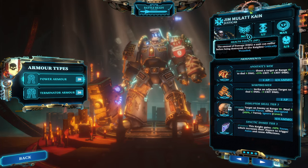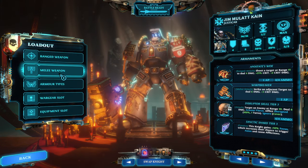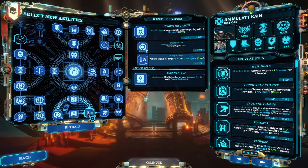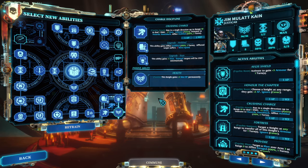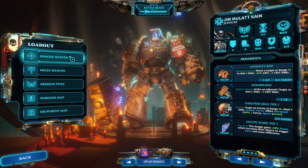If he transfers willpower with Honor the Chapter — which, when overcharged, gives one willpower for four willpower on top of the three AP you're shifting over — even if he were to spend eight willpower over two turns just to heal the apothecary, that would still be net positive because he could be healed back up with those hit points. Very great interaction there.